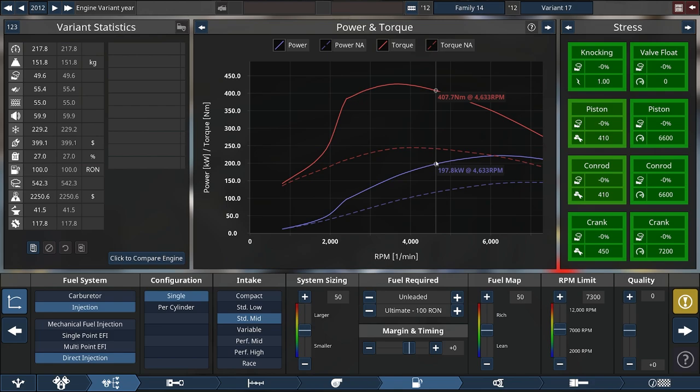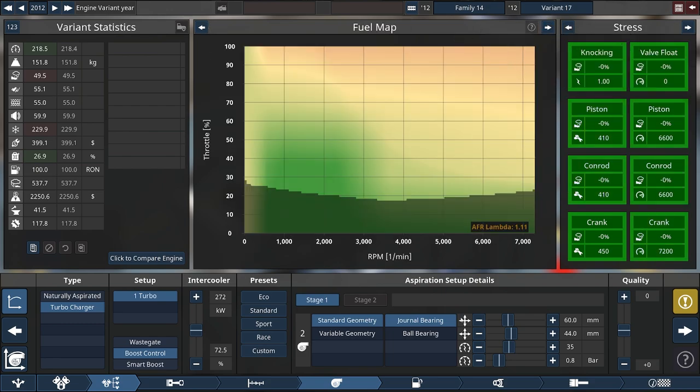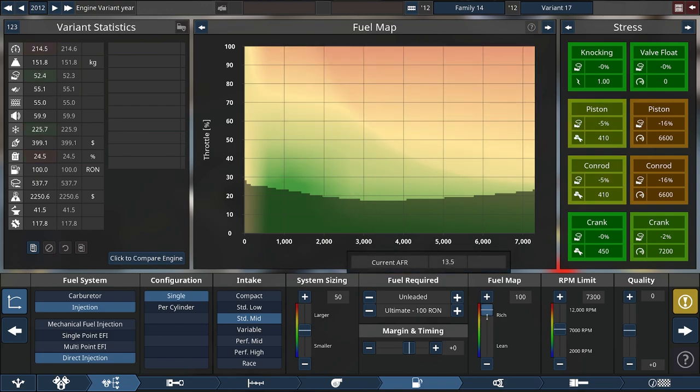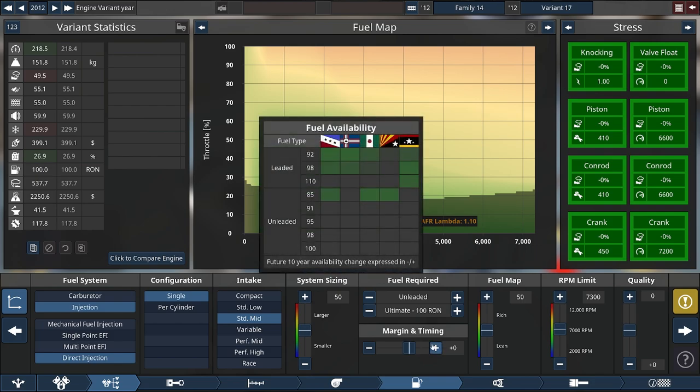What are those new calculations? Completely new NA calculations for all the engines, which also influences the turbocharged engines because they use the NA engines as a basis. In order to do appropriate debugging, we have also transported all the new 2D maps into the game and visualized those - for instance the fuel map - so you can see your lambda values for all the different throttle settings and RPMs, and you can tune the map with a single slider.